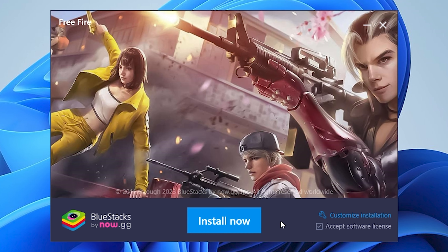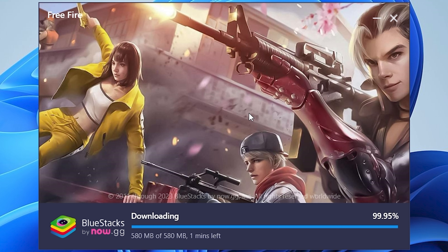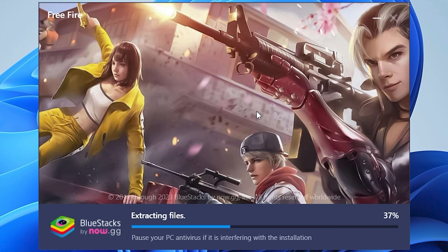Click on Install. This process may take a while depending upon your internet connection. When the download is complete, it will check your PC for system requirements and begin to extract files for installation.